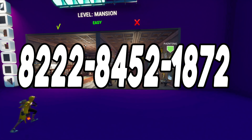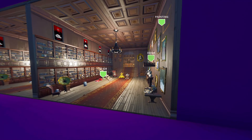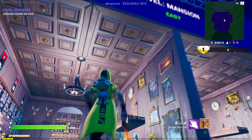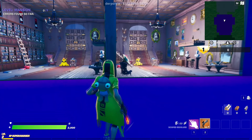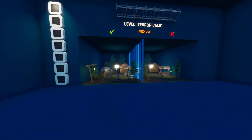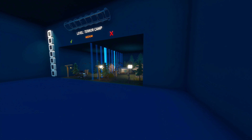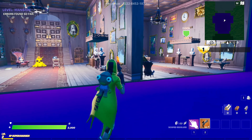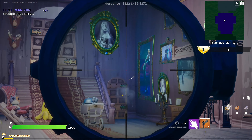For the third map on the list we have the Spot the Difference Halloween Edition map. Here we have a super simple and fun map where you come across seven different design rooms. In each room you enter, you will find two same-styled artistic rooms but with very slight differences, and you have to shoot the spot where you see the difference. When you find all of them you advance to the next level. You start with easy difficulty but the more you play, the harder it gets. I personally really enjoyed this map, so for sure try it out — good luck!